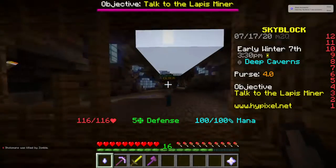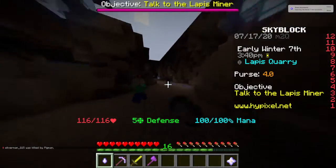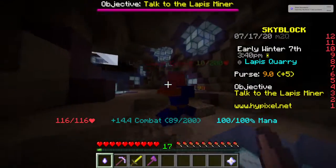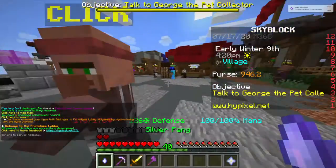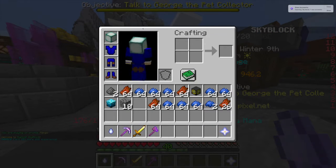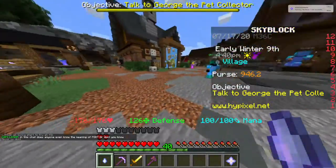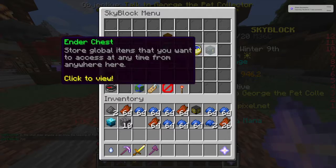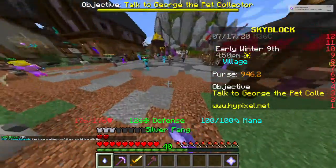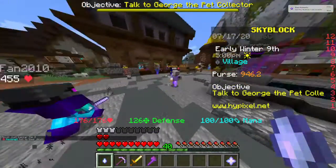We're gonna go to the lapis quarry first because we need armor. These guys do drop armor, you just have to kill enough of them - like a hundred for one piece - so it takes a bit of grind but you'll be able to get it. I got full lapis armor by killing the zombies. If you go even further down past the slime hill you can get miner armor, but I don't think it's worth the grind - lapis armor is pretty good.